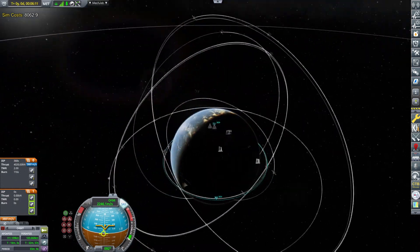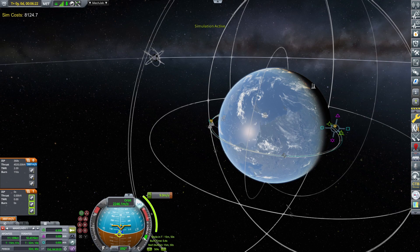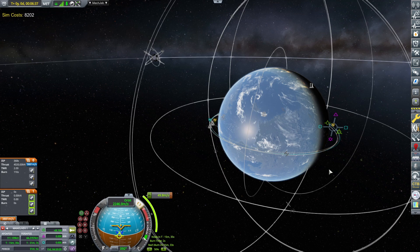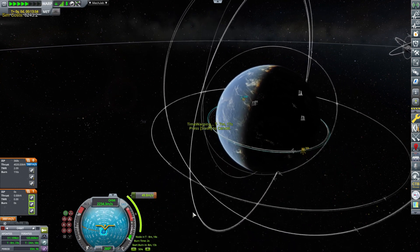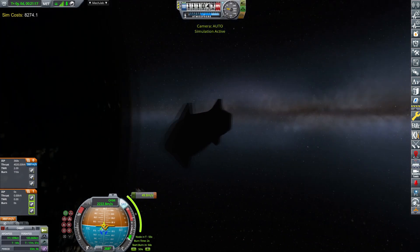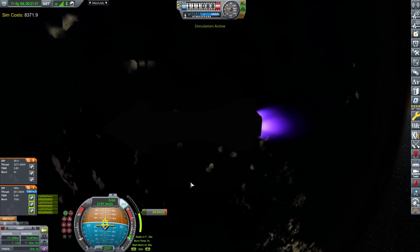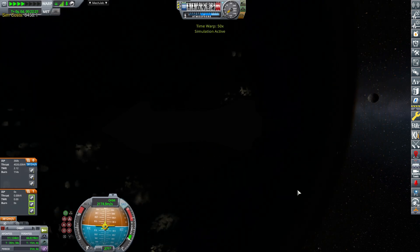I'm going to go for a deorbit burn. I want to deorbit somewhere in the shade area — on the night side — so that the re-entry is seen on the light side, because this is a test of going up and then going down. Let's jump over to that area. Performing the deorbit burn and then we shall be going into the atmosphere.